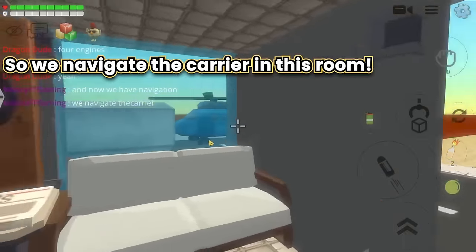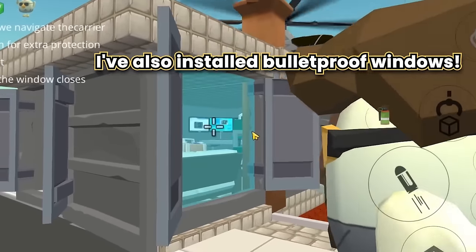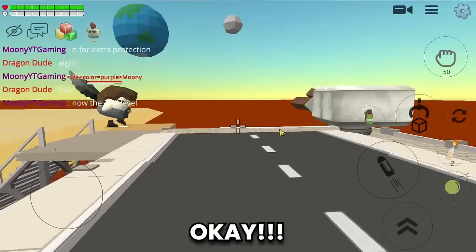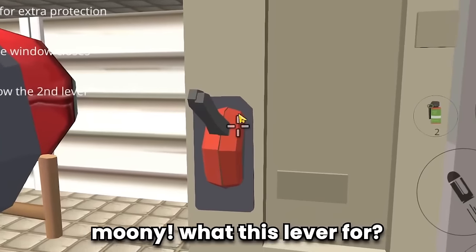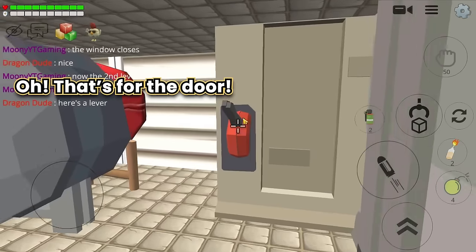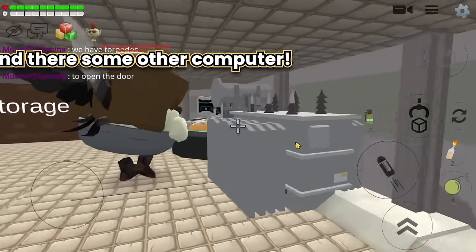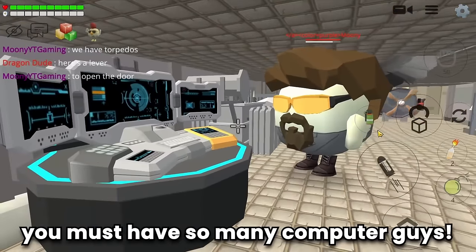For extra protection, bulletproof windows will also be installed. Let's explore the second level — the second level is below. What is this lever for? That's for the door.